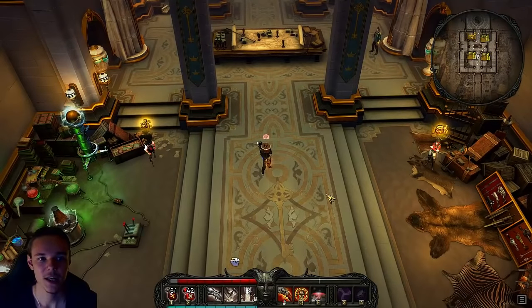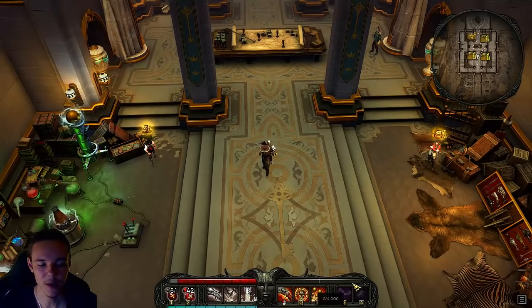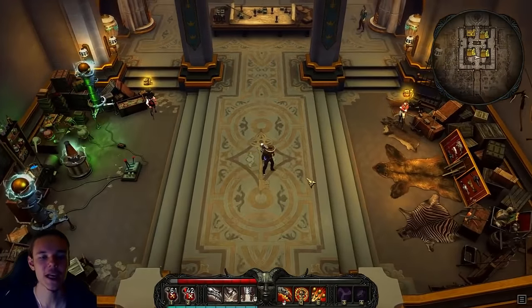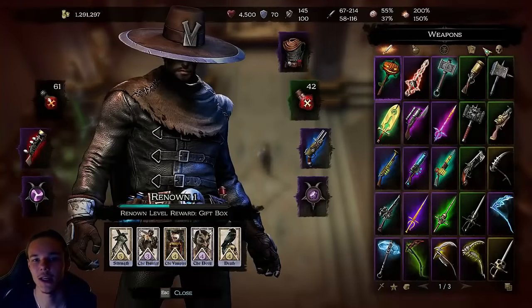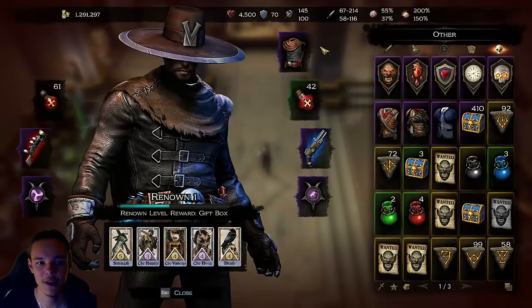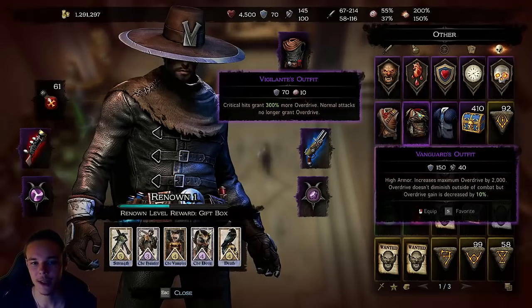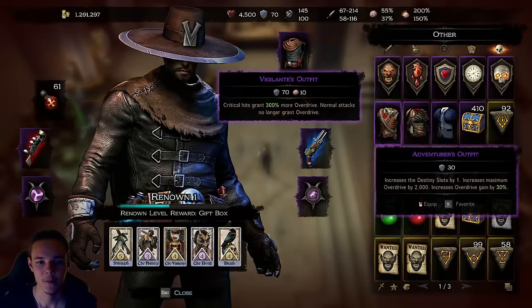You activate demon powers by using overdrive. This is your overdrive bar, and it depends on the outfit you choose at the start of the game. I have the vigilante's outfit which grants overdrive on crit. The cavalier outfit gains overdrive every second over time but attacks don't grant it. There's also the vanguard which is a tank build, and the adventurer which gives you an extra destiny slot.